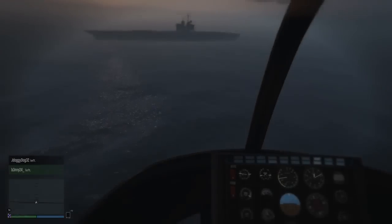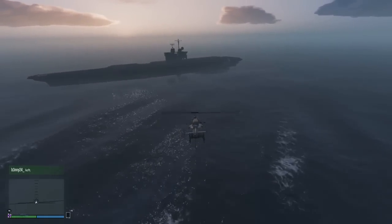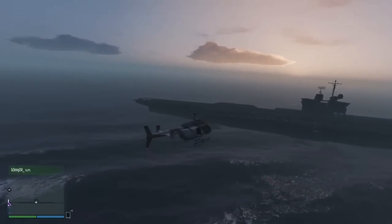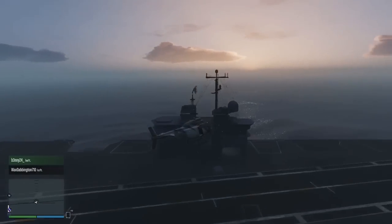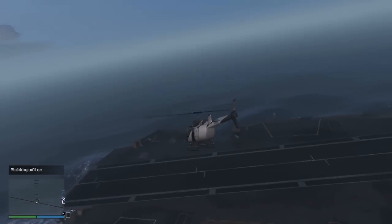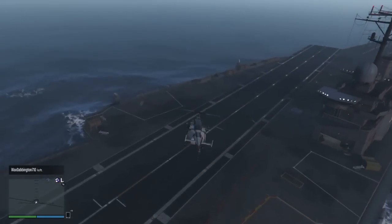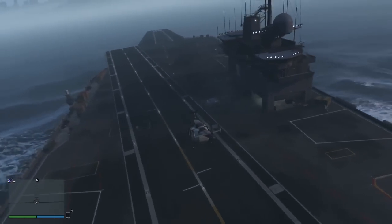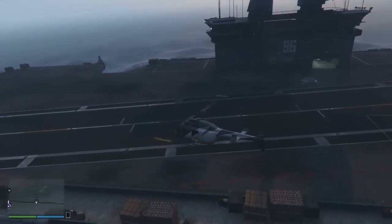Hey guys, my name is Chaotic and in today's Grand Theft Auto 5 video, I'm going to be showing you an absolutely insane glitch in Grand Theft Auto 5 Online, which allows you to get the aircraft carrier and the yacht in an online free roam session. This glitch is possibly one of the best working glitches at this current moment in time in GTA 5 Online, and it's extremely easy to do.